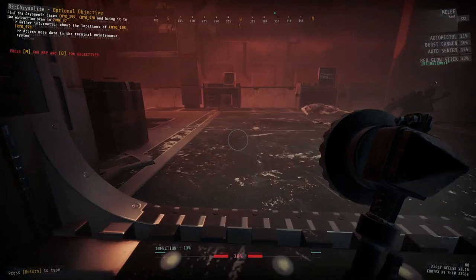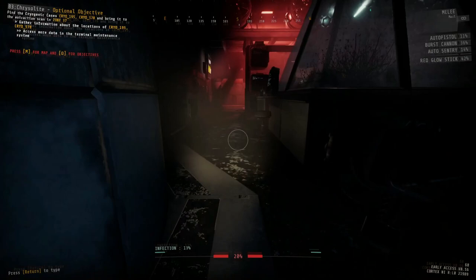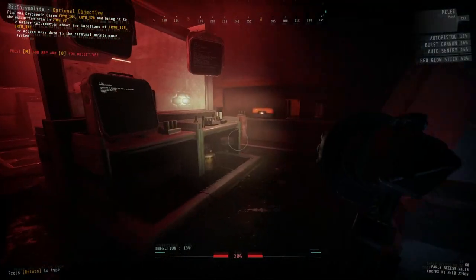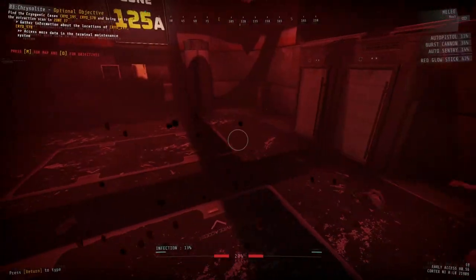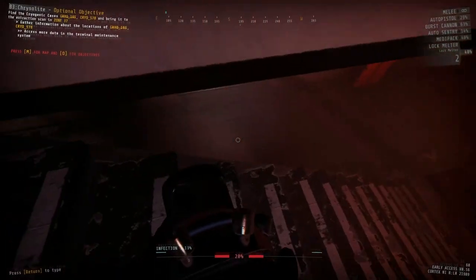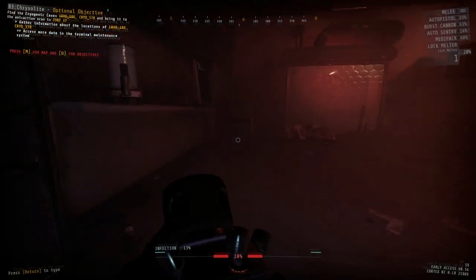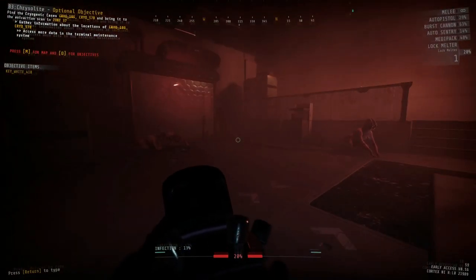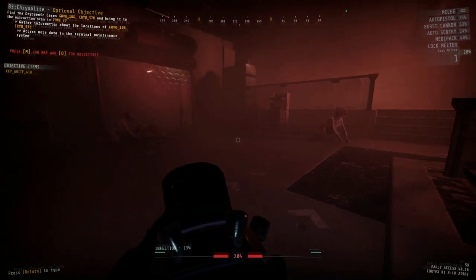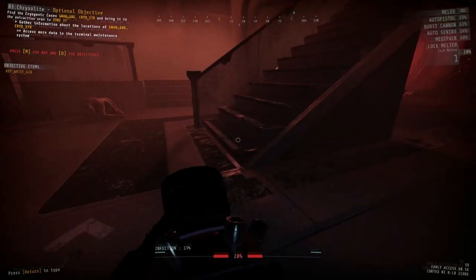Zone 125 will always have the first cryogenic case you need for the extreme objective, a keycard to get into zone 126, and a lot of enemies — many of them big strikers and big shooters. I would recommend clearing out the first room of enemies completely, but don't kill the enemies in any of the other rooms throughout the rest of the zone. They're not going to get pulled in when you do the alarm door to zone 126, and if you accidentally wake them up, you're going to be wasting a lot of ammunition. Just clear out the first room, then stealth your way through the rest of it, focus on getting the cryogenic case, the keycard, and the resources, and then get out.